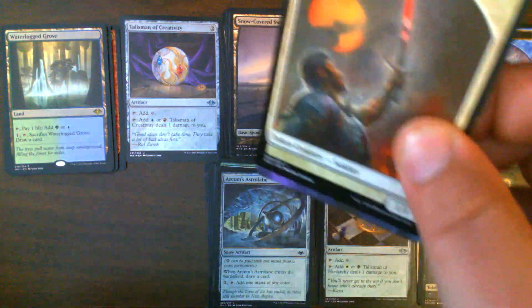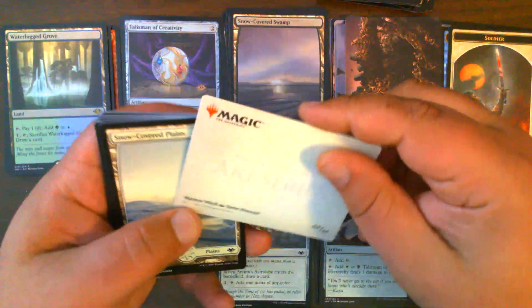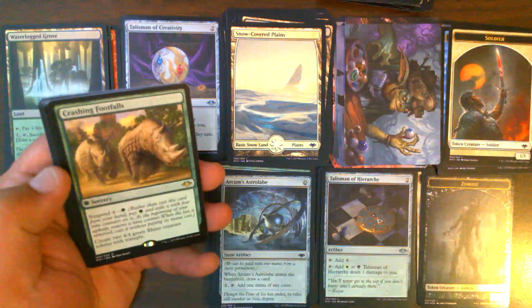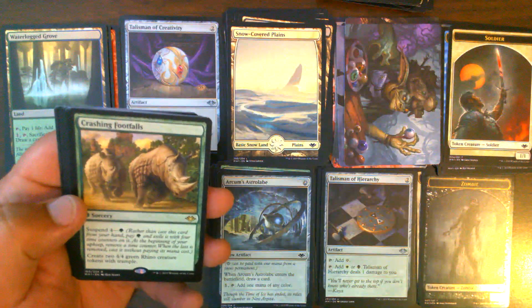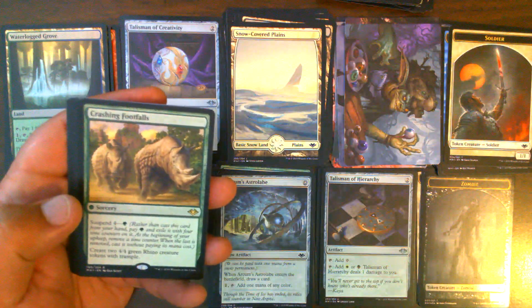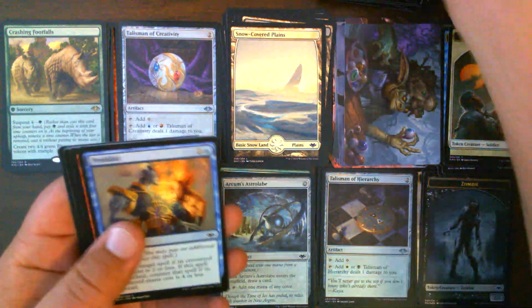Pack 16: Soldier Token, Wart-Eye Witch, Snow-Covered Plains, and a Crashing Footfalls! I completely forgot this was in the set. Crashing Footfalls is a good one to pull — people have built a whole deck around it. That is our first Crashing Footfalls, actually the first one I've even seen out of all my pulls. We've got Prohibit in our uncommons.